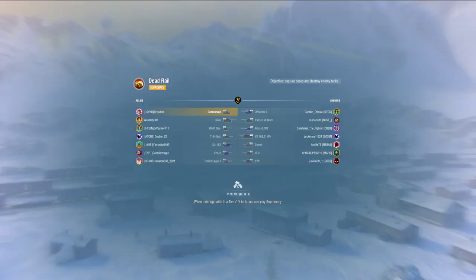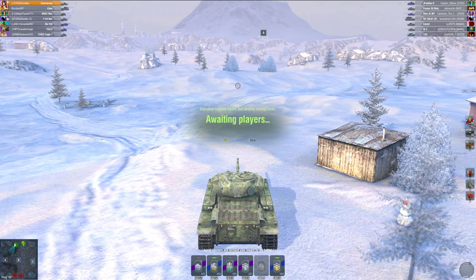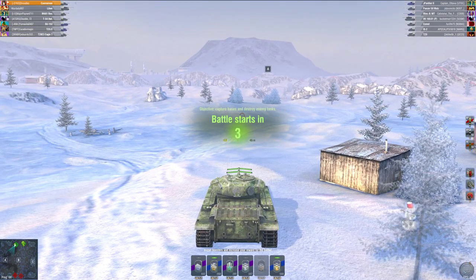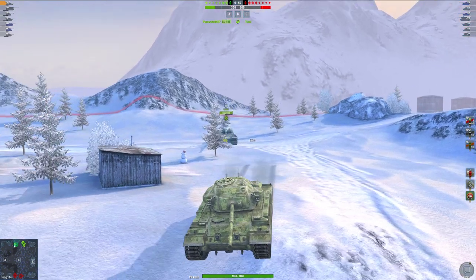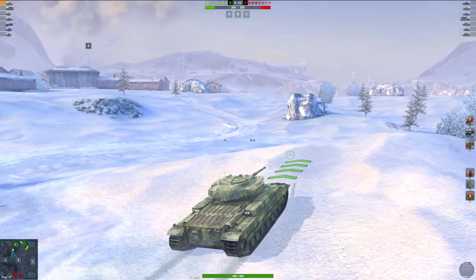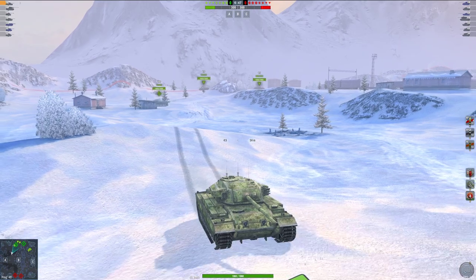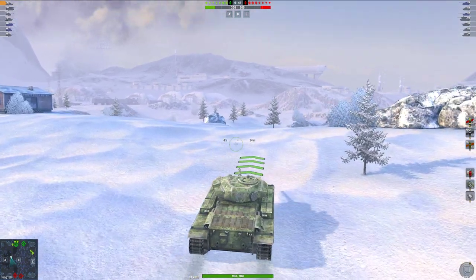Here we are loading into the game. What do we have on the enemy team? I got a VK-168, an IS-2, and a T-29. Ironically, I'm actually most scared of the T-29 out of all the heavies they have. Nobody's really scared of the IS-2, and usually people that drive the VK-168 aren't great at the game. Speed boost — you can see the Carnarvon is not slow. It's got a great power-to-weight ratio, which means you can easily get into the front line.